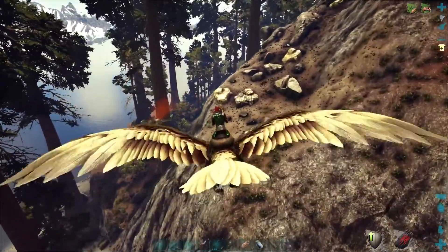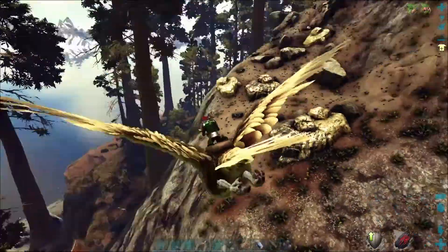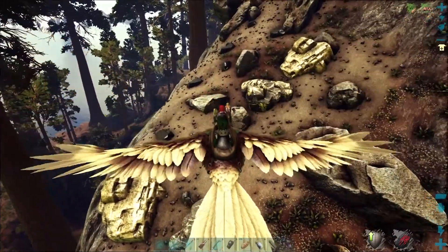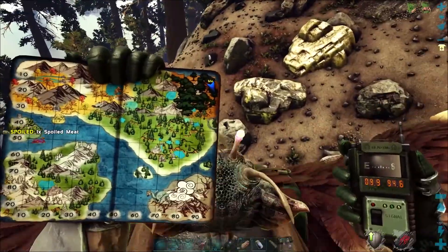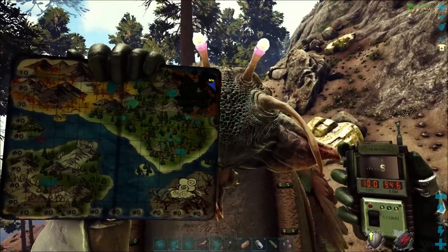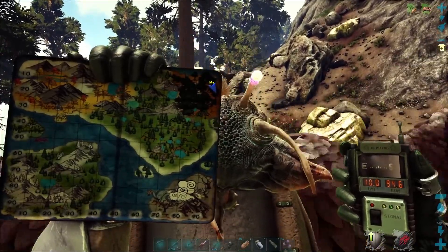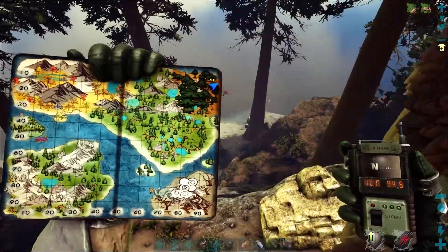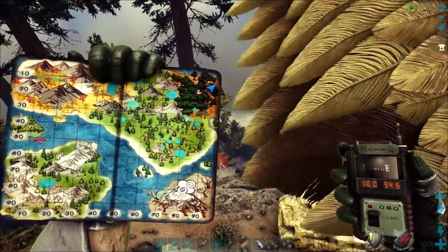Here's one of my favorite spots in the redwoods. We've also got some nice little obsidian deposits here. We are at 9.0 degrees latitude and 94.6 degrees longitude, here in the redwoods way in the northeast corner.